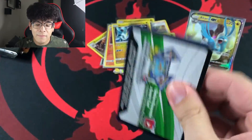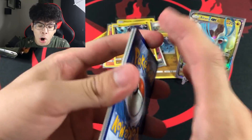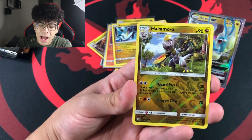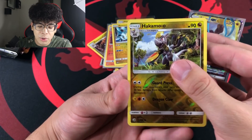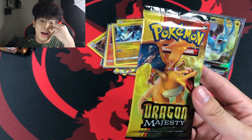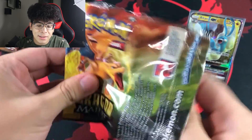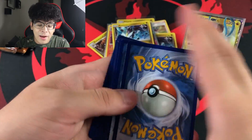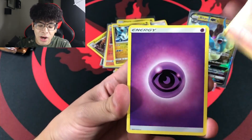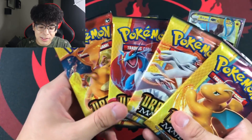Those five are the final five packs of this ETB. All I want is the golden ultra Necrozma — I don't even mind dud packs for the rest of the products releasing. We've got no other ultra rare or secret rare so far; we are basically on a dud streak with way too many regular holographics. We got a Blaine's Last Stand and a Hydreigon holographic.